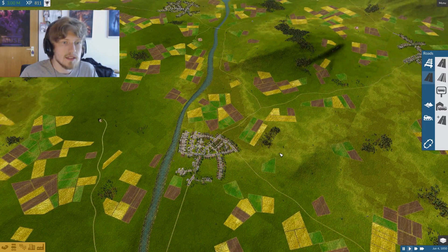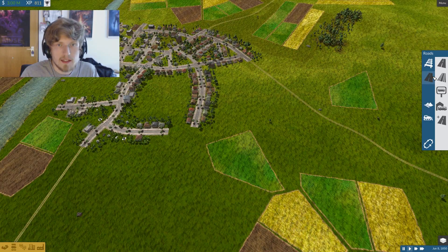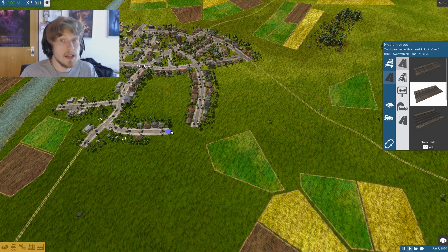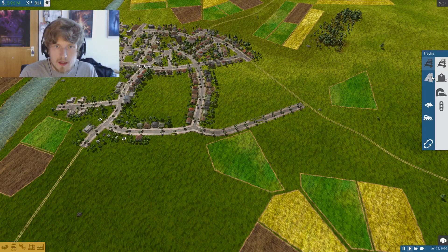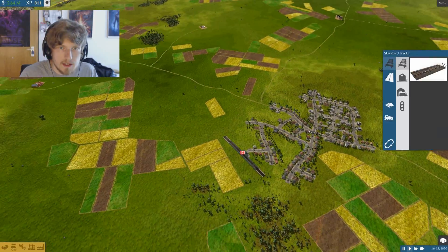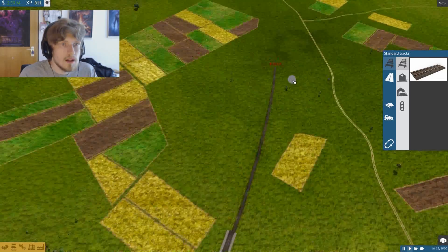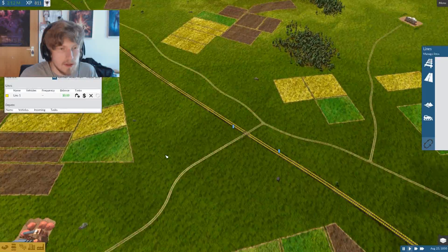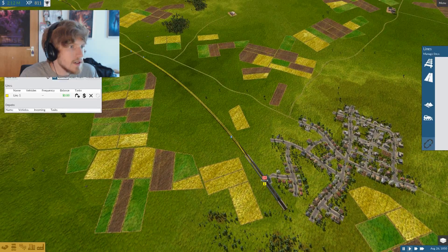We need to connect towns with each other, so first of all we need two train stations to do that. Train stations are situated next to roads, so that's the first thing I need to do - build a few roads where I can build a nice train station. We have our first two train stations and now I need to connect them before trains can run anywhere. We have it connected - we have our first line, the yellow one, which is called Line 1.